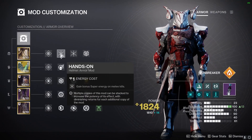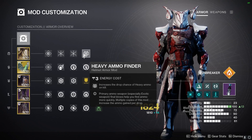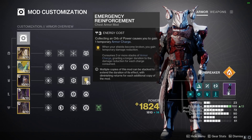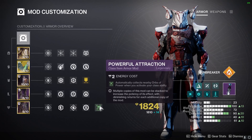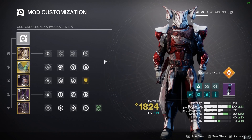Moving on to the armor mods: two Hands-On mods will give us our super back faster, a Heavy Ammo Finder just in case, and two Heavy-Handed mods so we can make orbs. These orbs are going to be used to power Emergency Reinforcement, as well as Better Already, Absolution, and Recuperation. A Powerful Attraction mod on the mark will make it easier for us to pick up the orbs.